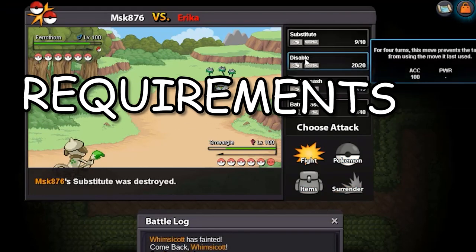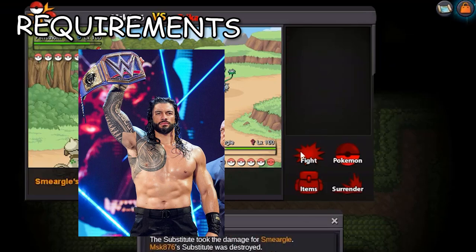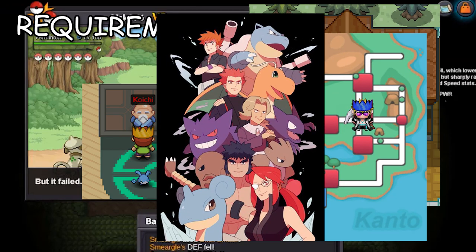Let's start with requirements. First and foremost, you need to be the champion of the region the boss stays in. For example, to battle the Koichi boss, which resides in Saffron Dojo in the Kanto region, you need to defeat the Kanto Elite 4 and become the champion.